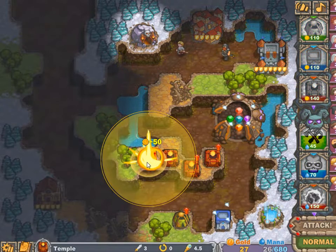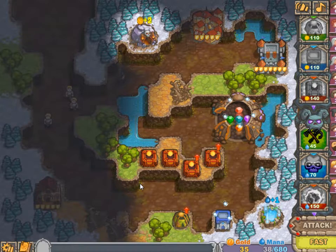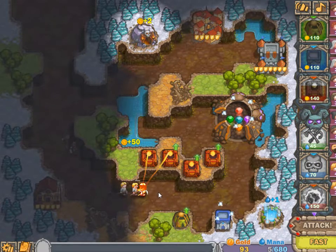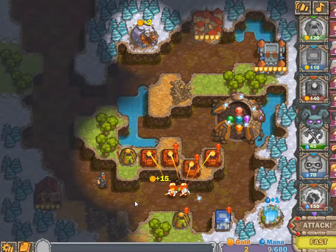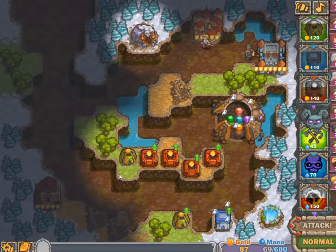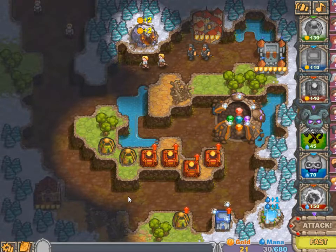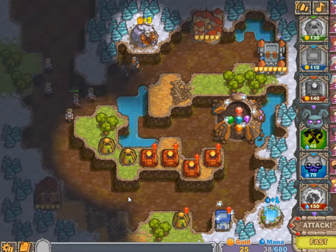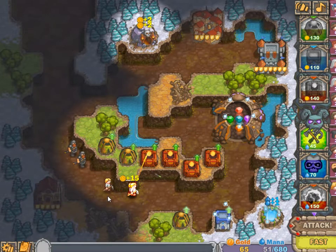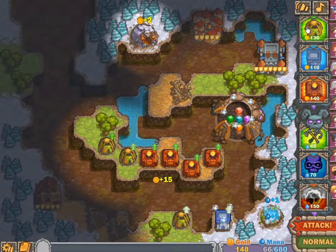Building out — just gonna go for the maximum amount of towers first before I start upgrading. This way everybody gets to shoot, it's kind of fair. There is another den. The tavern is healing the enemy and also buffing them, which is not good for me.